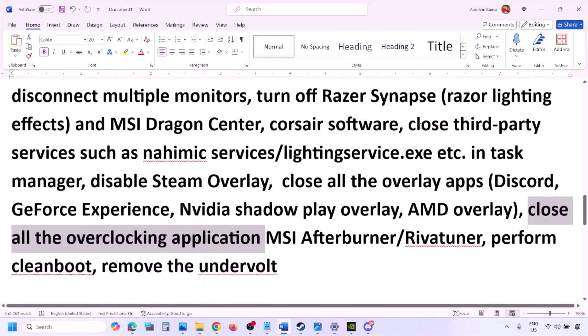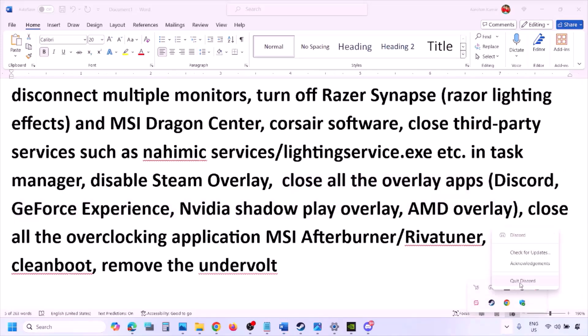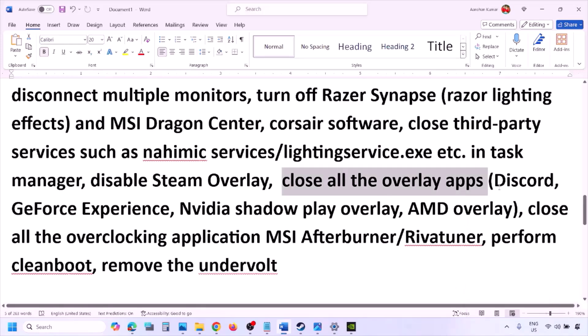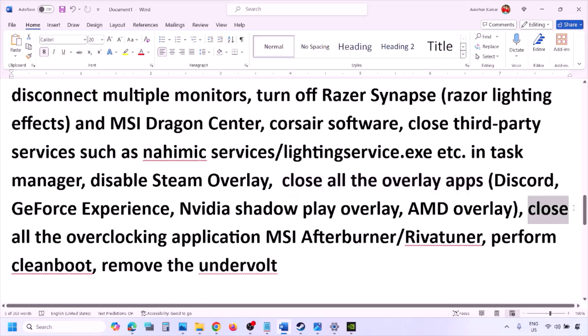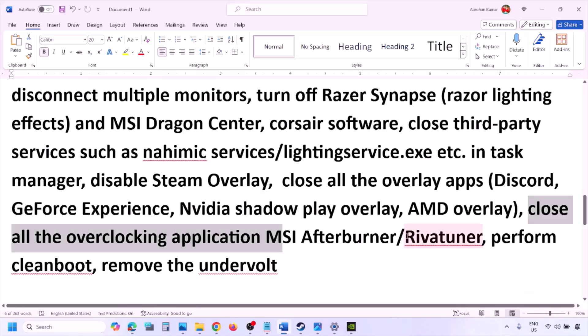Close all overlay applications — Discord, GeForce Experience, and any other overlay or third-party apps. Also close all overclocking applications such as MSI Afterburner or RivaTuner that may be running in the system tray.